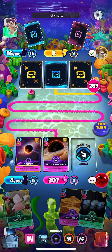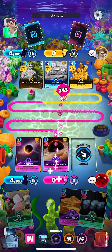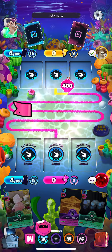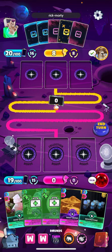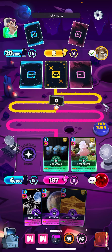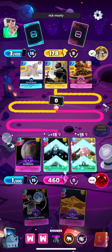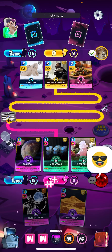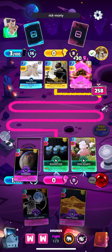There's our Rose Quartz, so next turn we'll go ahead and drop it and get the effect. I think I can just get away with playing these two honestly. Yeah, opponent's deck is definitely a newer player's deck, so I don't think he stands a chance this game. Don't know why it's matching me against that type of deck, but we'll take the win I guess.